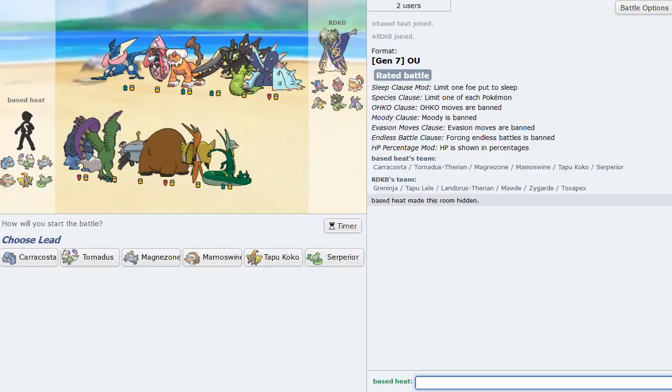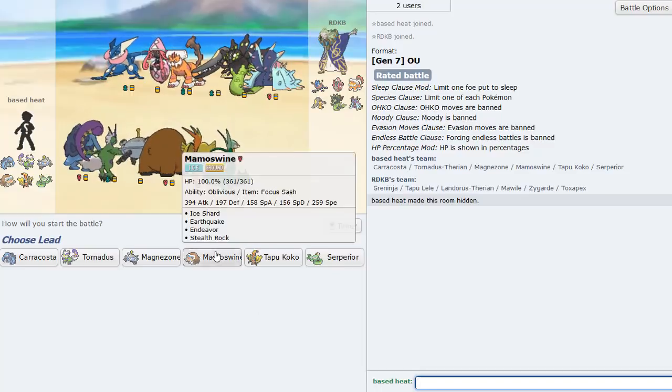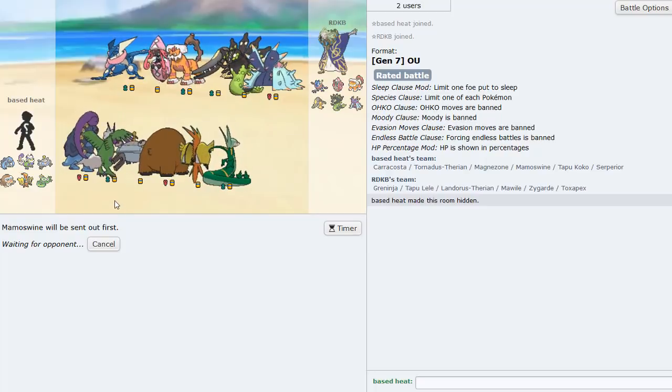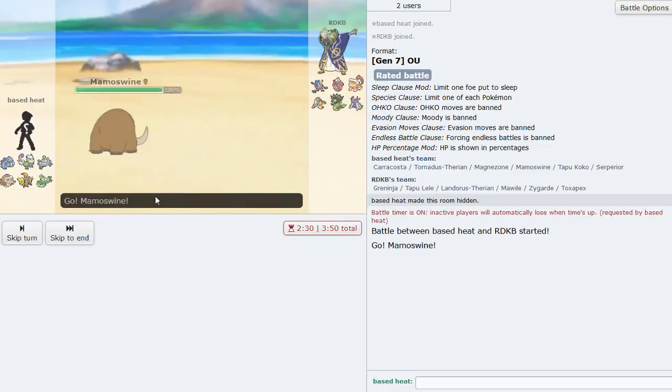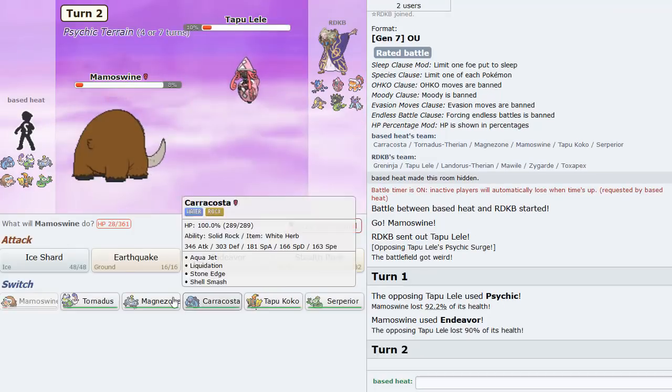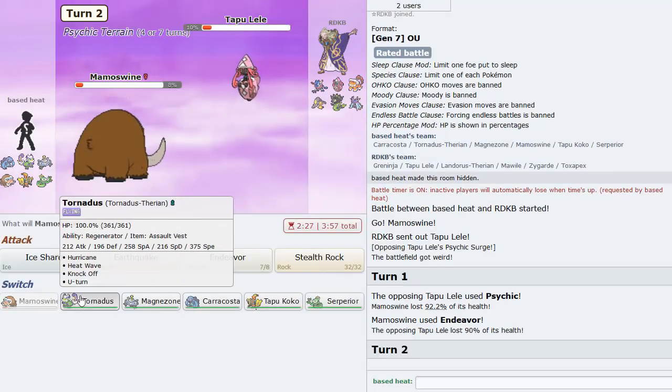Next game against a powerful looking squad - he has Tapu Lele which is a bit annoying but I think Caracosta can put in some work. Caracosta has been getting a couple knockouts each game so far. He does lead Tapu Lele and I go for Endeavor, then switch to Tornadus.